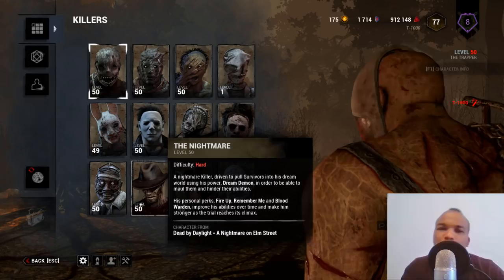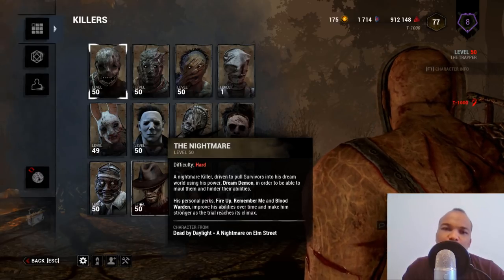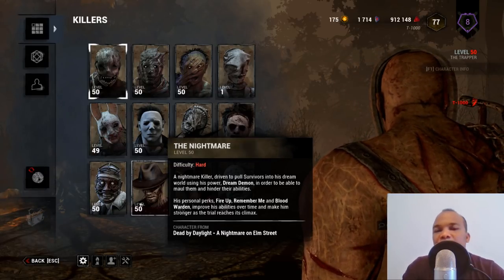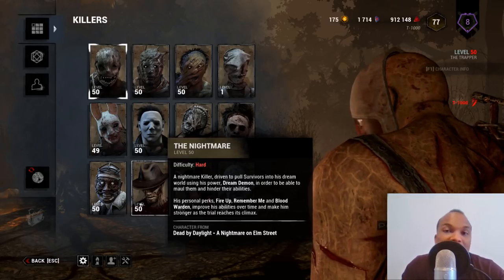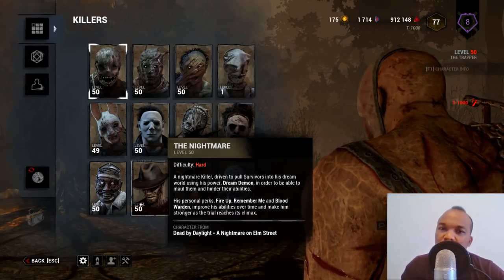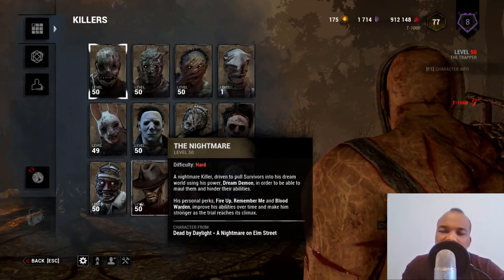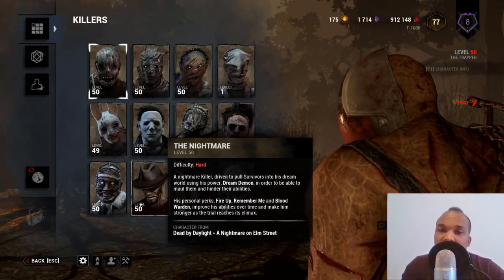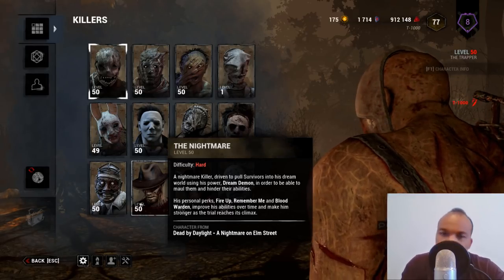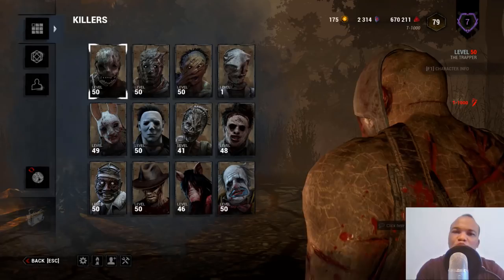The final major disadvantage is that there are lots of situations where you lay a trap directly outside a window or next to a pallet, and survivors will run past without getting trapped. I've always wished the devs would make traps a little bigger to cover more area, but they haven't. There are times when you place a perfectly placed trap in the middle of a window and a survivor vaults through and still doesn't get trapped.